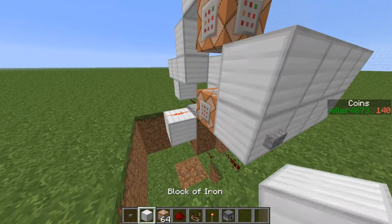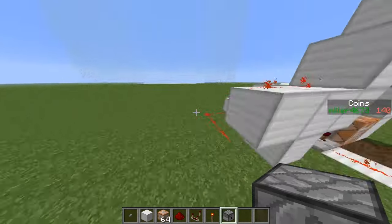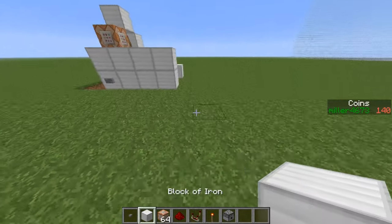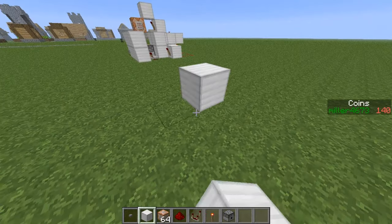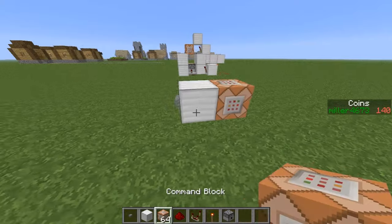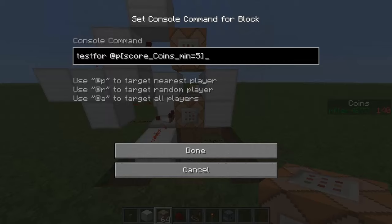Let's begin. Whatever's in my inventory right now — I may have forgot something, so if I do I'll just grab it — but at the moment this is all you need and it probably is what you will always need. First things first, you're going to want to place an iron block, button, and command block like that.